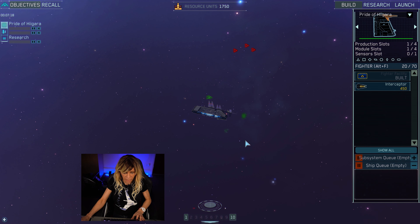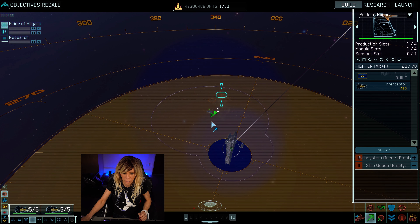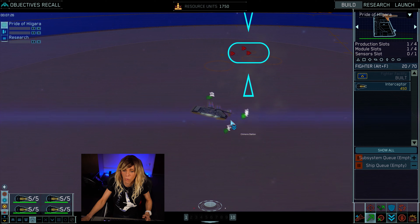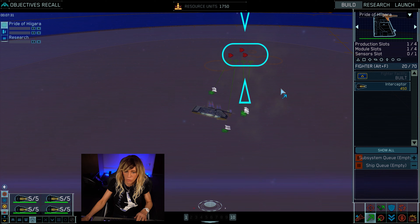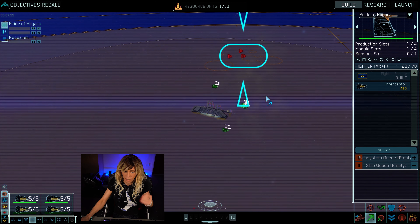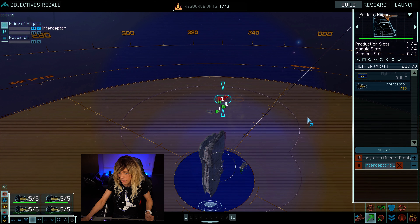We've got some enemy bombers, so zooming out quickly — we've got group 1 interceptors. We're going to select all the interceptors and just send them on their way, then hit F2 — show no mercy — so they're doing their thing. In the meantime we can always build some more interceptors, so let's queue up another squad.